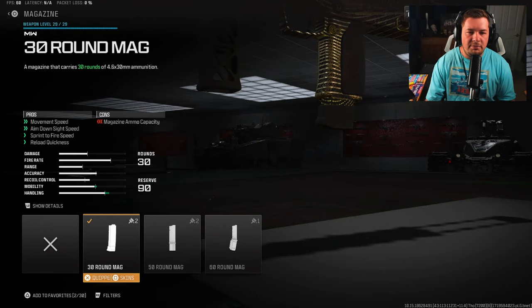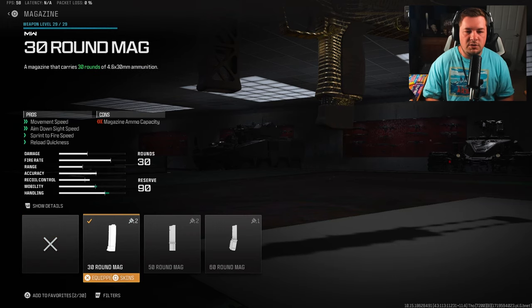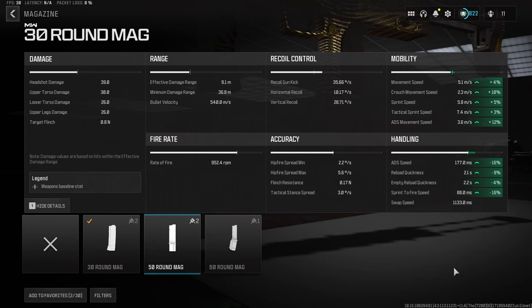For the magazine, I have the 30 round mag. This is a preference, but it's rather important in my opinion because of all the mobility, ADS speed, and aggression you gain. You could go with the 40 round if you want — that's another good choice — but as you can see, we're gaining everything in mobility: ADS, sprint to fire, and you have a really fast reload on top of that. It's kind of like you have Fast Hands with this magazine.